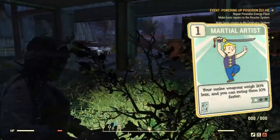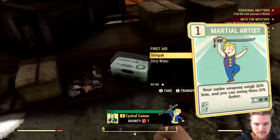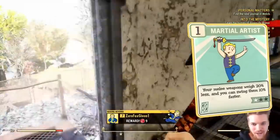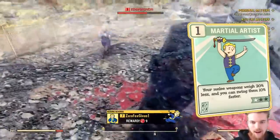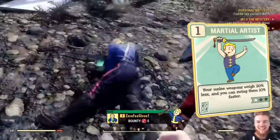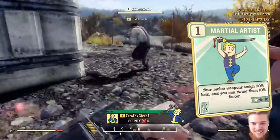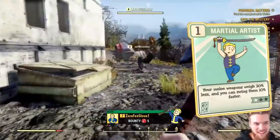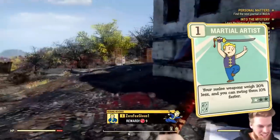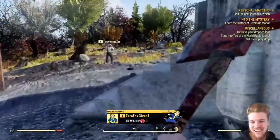Next we have Martial Artist, unlocked at level 16. At max rank 3, your melee weapons will weigh 60% less and swing 30% faster. You're definitely going to want to take this if you're using melee — full stop. It's so good, it improves your damage per second massively whether you're using one-handed or two-handed weapons. Also, because the weapon weighs less, it doesn't take as many action points to swing in VATS — it's kind of like a secret little add-on this perk card gives you.